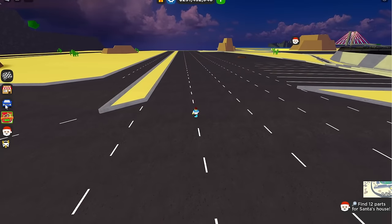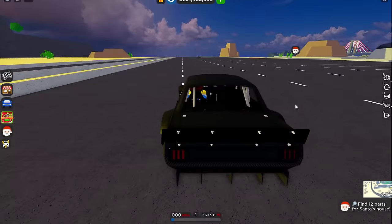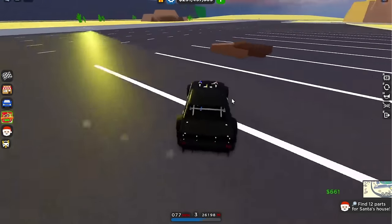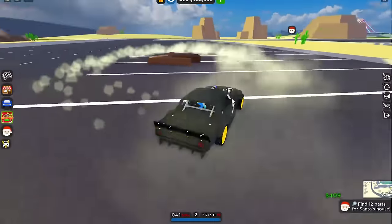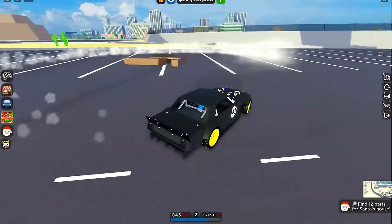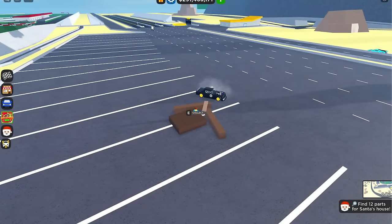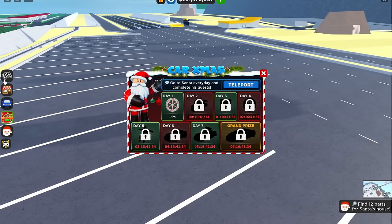We teleported to the drag race and as soon as I got here I already see it — right here in the back parking lot, the very first part of Santa's house. You can see it already — drift around it, look at those skills! Let's go grab it so we can start building his house. All you have to do is teleport to the drag race and go towards the back parking lot.